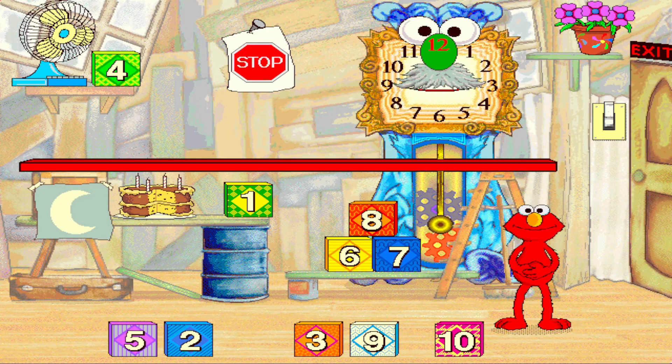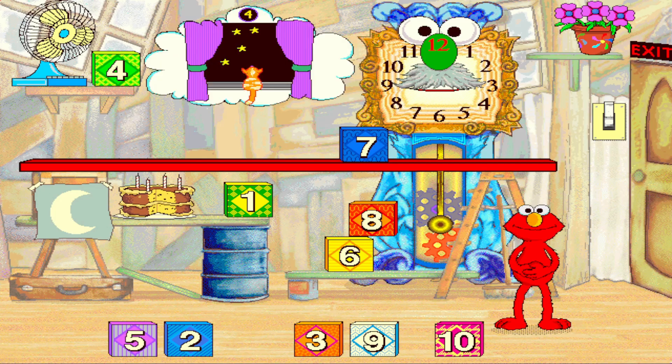Let's play some more. You're very good at this game. Let's make it a little harder — see if you can find the number Elmo says without using the clock. First, find the number seven. Seven. Good work.